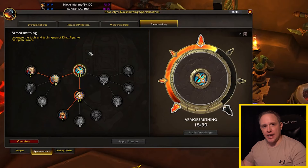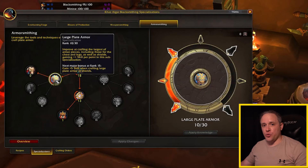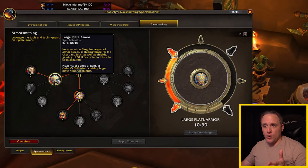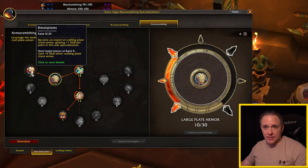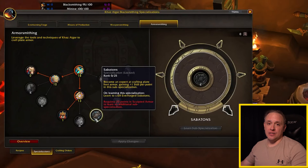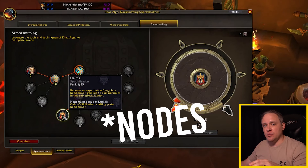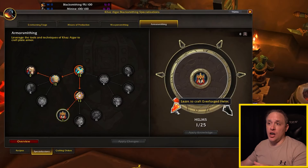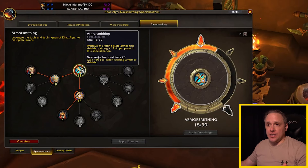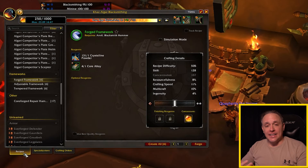Armor Smithing works similarly to what was covered in the tailoring video. The main node increases skill level for every piece of armor you make, and then you branch into three sub-specializations: Large Plate Armor covers breastplates, greaves, and shields; Sculpted Armor covers helmets, pauldrons, and sabatons; Fine Armor covers gauntlets, bracers, and belts. As you dig deeper into each branch you not only learn recipes — for example, unlocking the helms node teaches you the Everforged Helm — but you also increase skill specifically for that armor type, on top of the general armor skill from the main node.